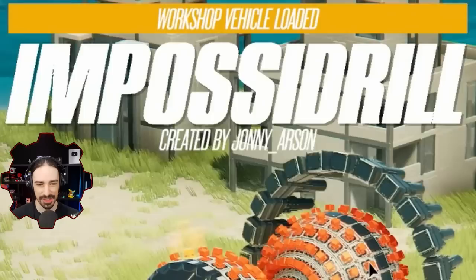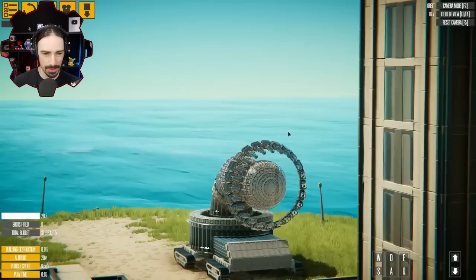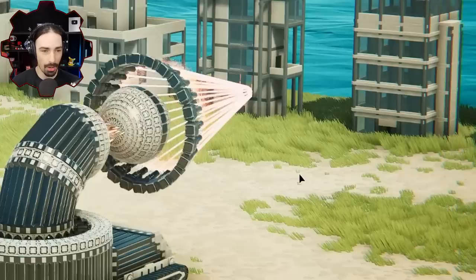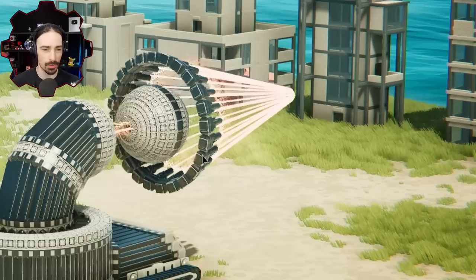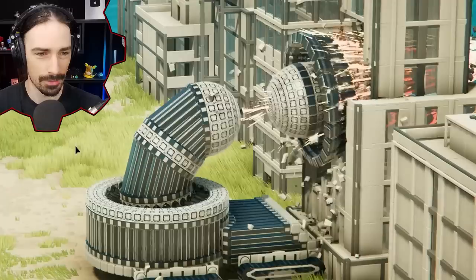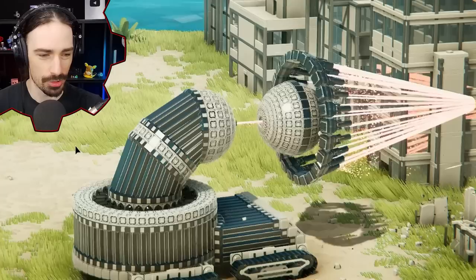Looks like this next one is also going to destroy the world. This is called the Impossid Drill by Johnny Arson. This is actually a pretty fun one. The designs are so cool — look at this, it can aim up and down. Oh, that is cool — that is such a cool idea for a drill. It's a laser — no, it's a drill-shaped laser. Yes, that is the right order of words. This is a really cool concept, I like this one a lot. A little bit more reasonable than the complete and utter destruction of the universe.